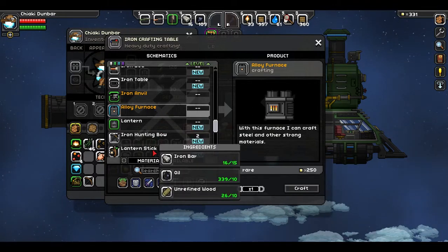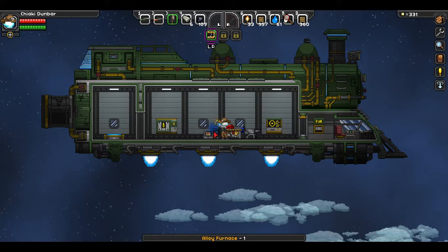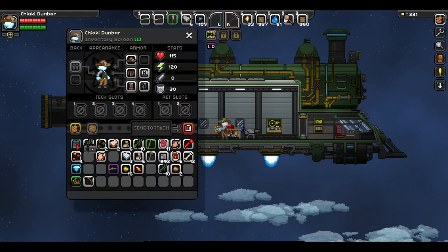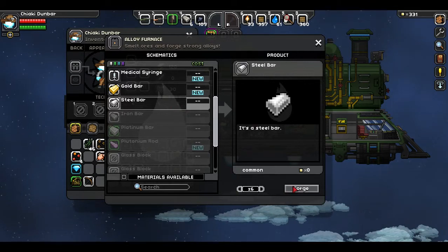I can also make the lantern on a stick, which I'll get to eventually - it basically just generates a little bit of light, a small amount. It's certainly a difference; it's not going to replace your flashlight or your torches. Let's make this alloy furnace. Now, you can remove the original furnace - you do not need it. The only thing you do want to keep is your iron anvil, even when you get the metalwork station, because for some reason the iron anvil is the only thing that can make you some copper pickaxes.